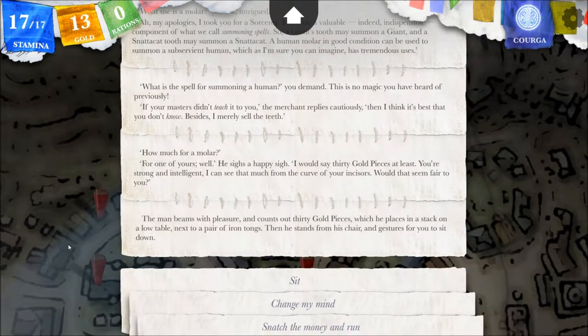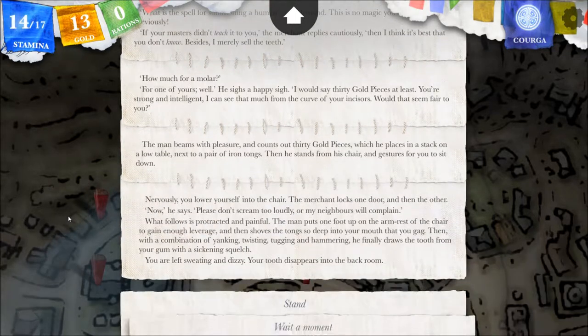Does it hurt? It's probably going to take away some stamina. I don't imagine they have any numbing agents. The man beams with pleasure and counts out thirty gold pieces, which he places on a low table next to a pair of iron tongs. Then he stands and gestures for you to sit down. Hmm — the other entrance was tongs; maybe it's all his building and the tongs are for this. I'm not going to snatch the money and run. The roll has been cast, so we're going to sit. Yup — it took away three stamina.